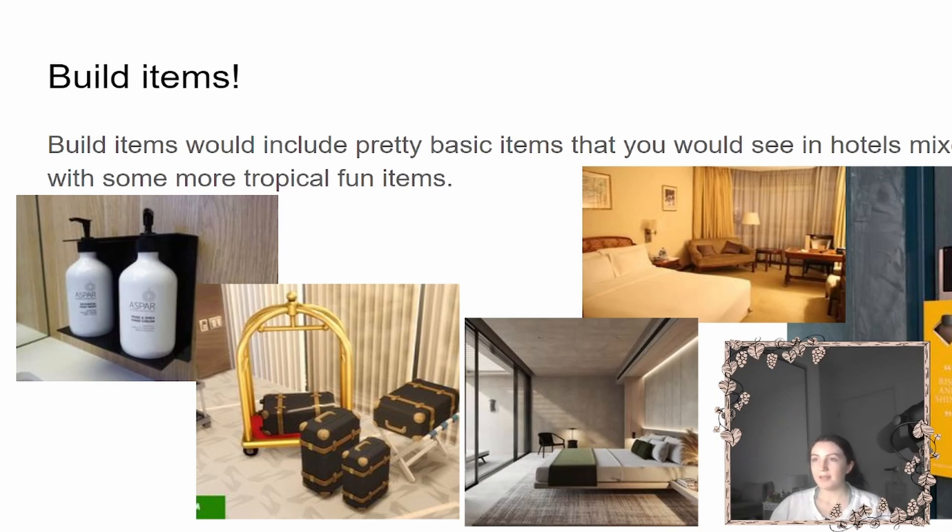For build items, I think it should include basic hotel items mixed with tropical resort items. Think ugly carpets, basic beds, funky rugs, cheap basic paintings and furniture, and doors that look like buzzers with 'come in, clean my room' or 'do not disturb' signs — that would be really fun.